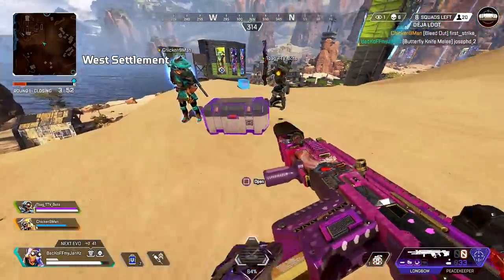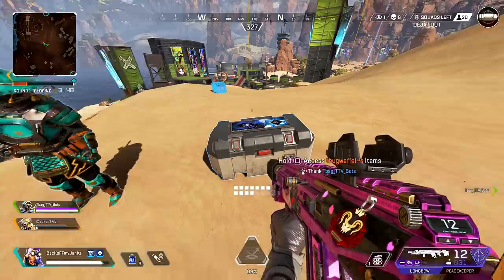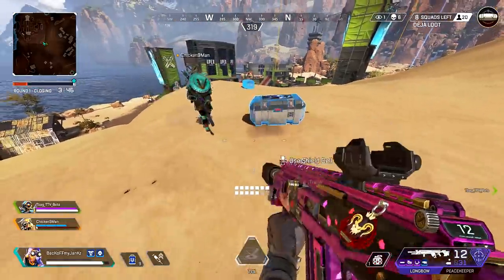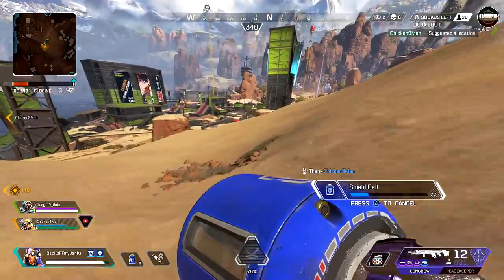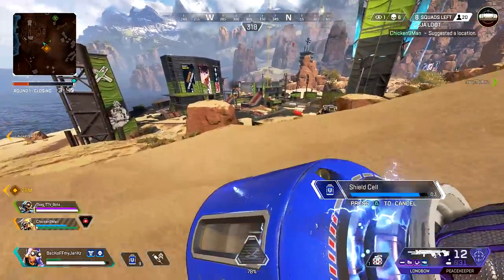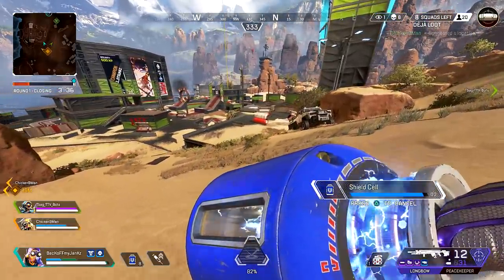Nice. Oh yeah, I got a present for you. Thanks. There's a Wraith portal down here. Is this new? Oh no, it just disappeared. I'm taking it. Even though this thing's horrible.